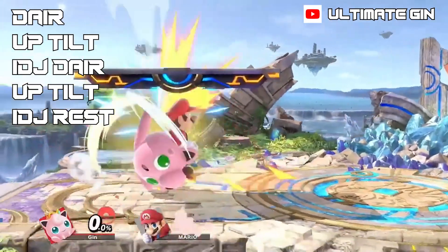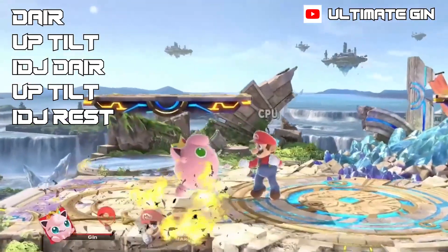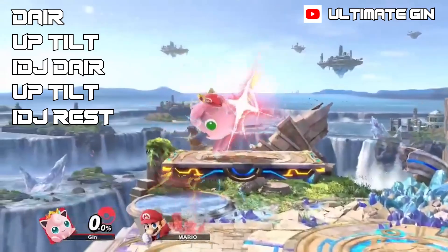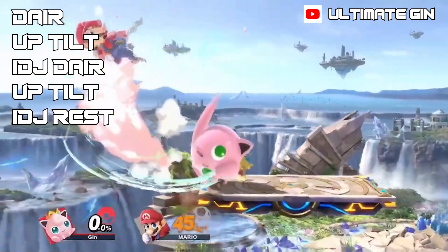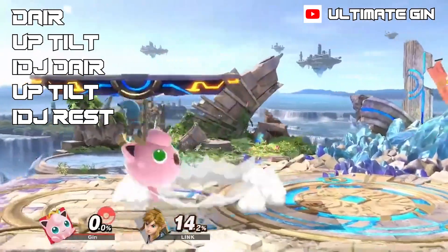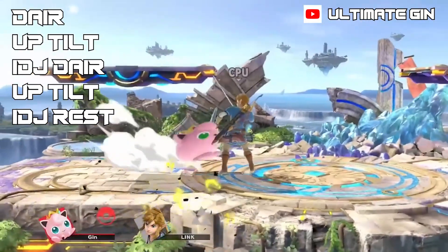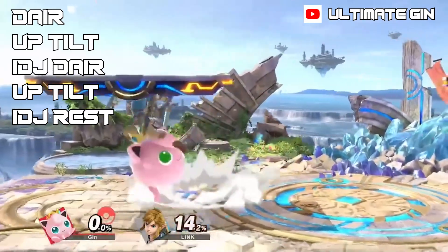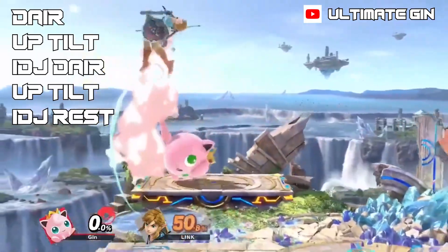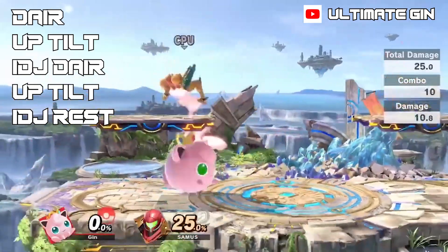To perform this combo, you're going to want to start under the platform and drag your opponent towards you to get them placed on the middle of the platform. From there, to reposition yourself, you're going to need to do a pivot cancel up tilt onto the next platform and repeat the same setup again. Then to finish, rather than going for a third, you simply go for a rest. The timing is still very strict — it's a simple setup but definitely not an easy one, and it's going to take a lot of time to get under your fingers.